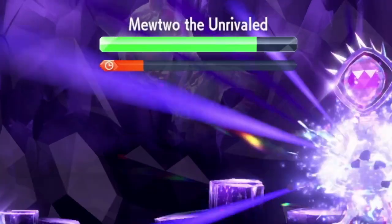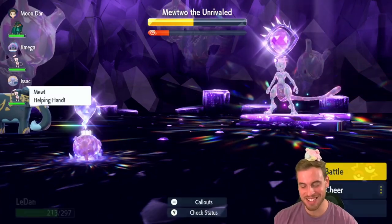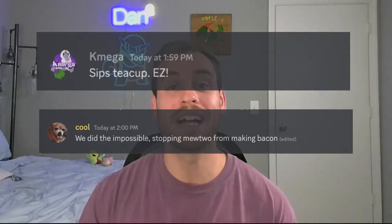Big hits! Lechonk! Put some respect on Lechonk! Welcome back to another DanSquared video, you Danimals. We are in the final days of the 7-star Mewtwo terror raids, and if you still need help getting Mewtwo, make sure to join our YouTube or TikTok streams today and tomorrow. We saved one of our best videos for last — it's our Lechonk build for taking down 7-star Mewtwo. A quick shoutout to Danimals K-Mega and Danimal High Council member Kool for helping us record this. We got this working on our first try, so let's get right into our Lechonk that turns Mewtwo into Bacon.